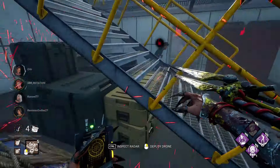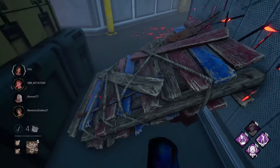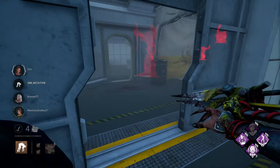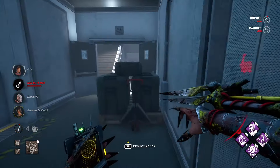He gets a stun off, but there's nowhere he can go from here, so it should be a nice quick down. The wrath of Hawkins and its six million pallets. Here's another pallet which he's going to ignore. He's going to camp this one here, but he messes up. Okay, we've got our first down, our first hook — two stacks of Save the Best for Last and a stack of Dying Light.